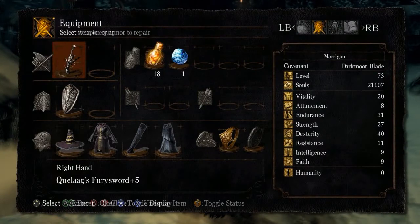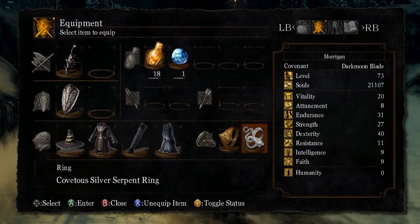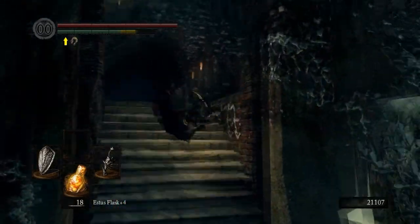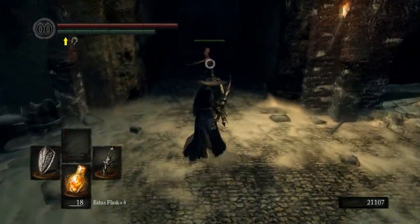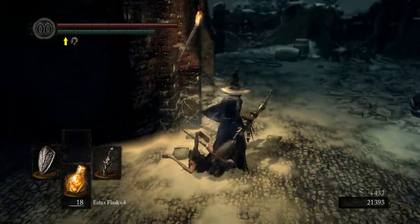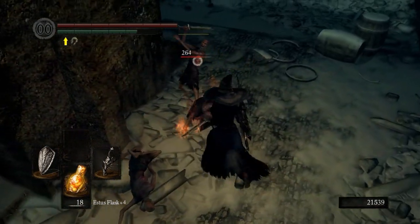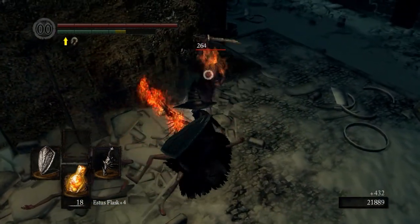There are going to be a lot of enemies out here. We'll use the Covetous Silver ring. Once you're in the Painted World, you're stuck here. These guys will die in one shot. Like I said, this weapon scales...